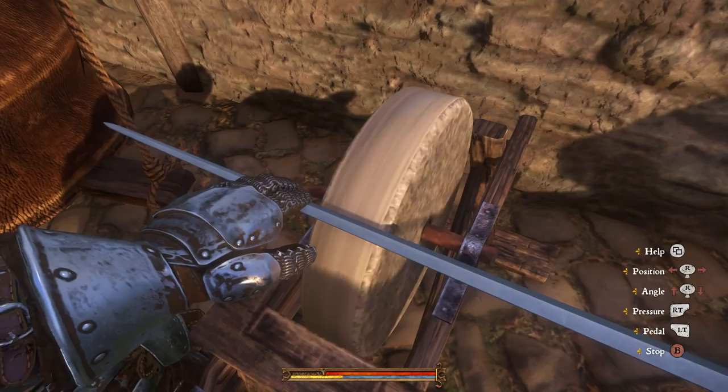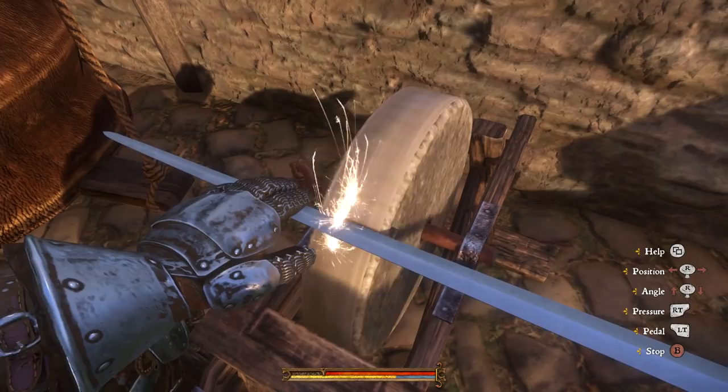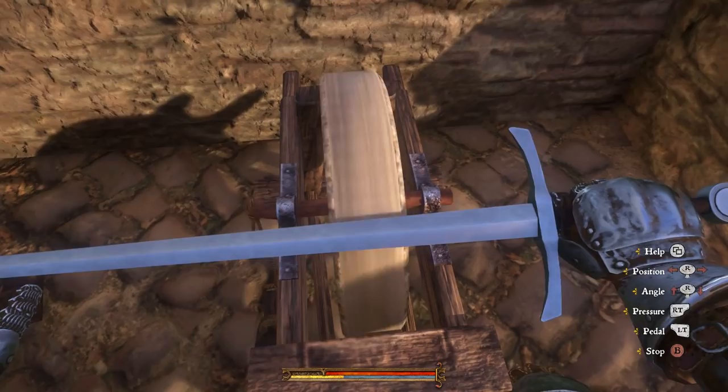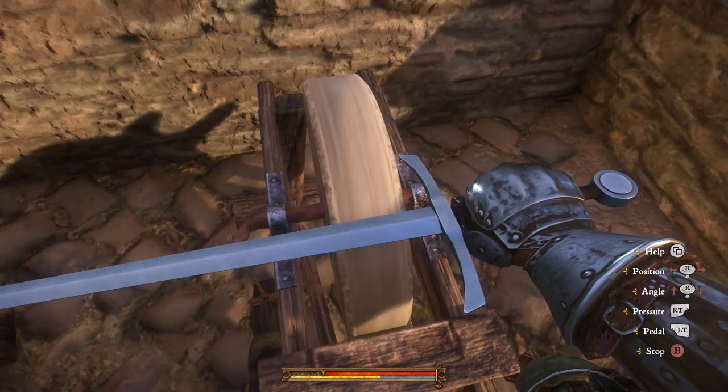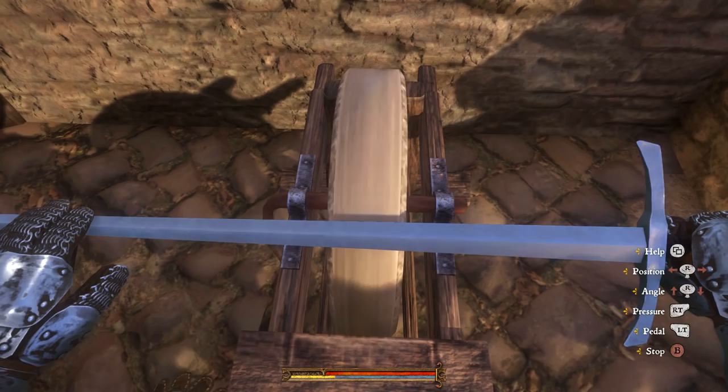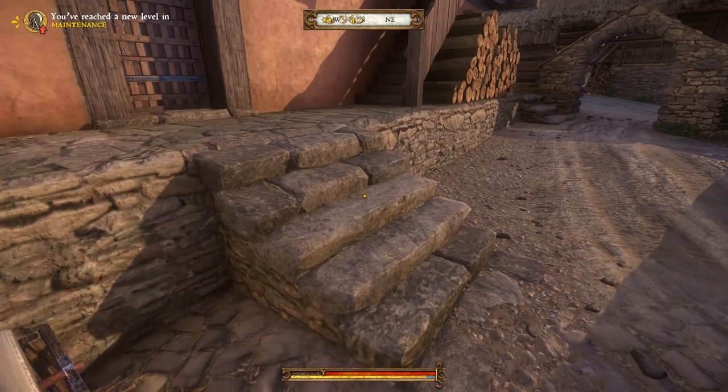Stamina's down. This is the weirdest thing. It's so hard to hold the right trigger but mash the left trigger. Oh, is that good? This is janky as hell. This doesn't come naturally at all. There go the sparks - that's me doing a good job, right? The blade looks better, all the nicks are kind of going away. You've reached a new level in Maintenance. That's also a stat!